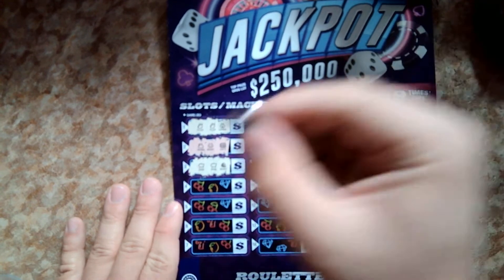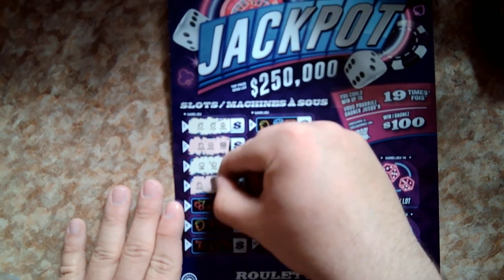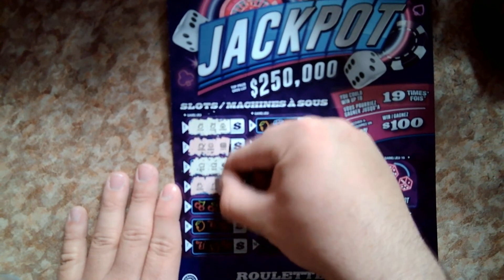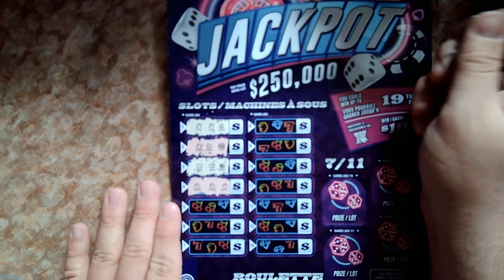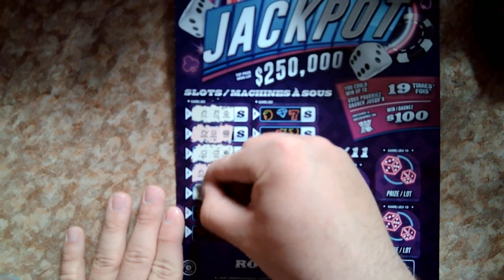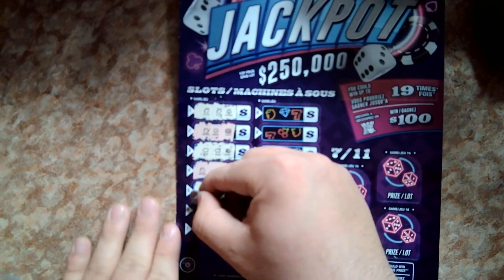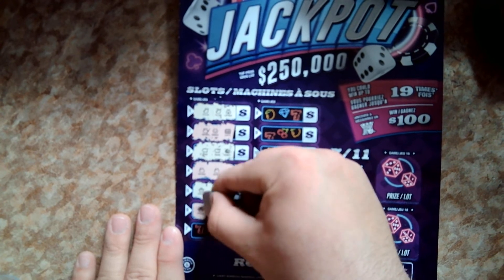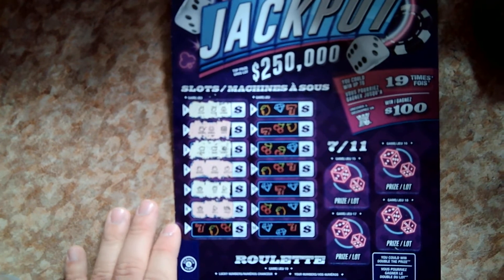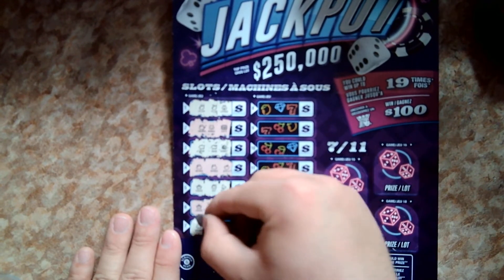Game four: we got the money bag — always happy to see one because usually when you see one you see another. We've got two money bags. How about the third? An apple — didn't need the apple, needed the money bag. Game five: got a crown, two crowns — no, we got a pot and a bell. Game six: another crown, but we get a bell and a palm. Almost the same symbols from the previous game — crown, bell, and a yacht.